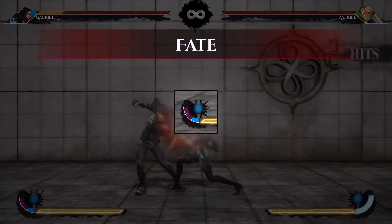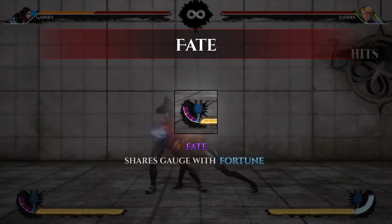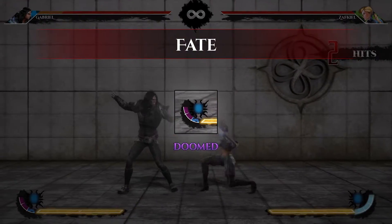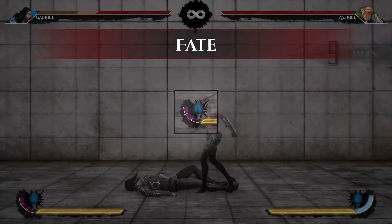Fate. A detrimental resource. You will accumulate this resource by mostly playing defensively or receiving damage, which can result in falling into the doomed state. This will be explained later.